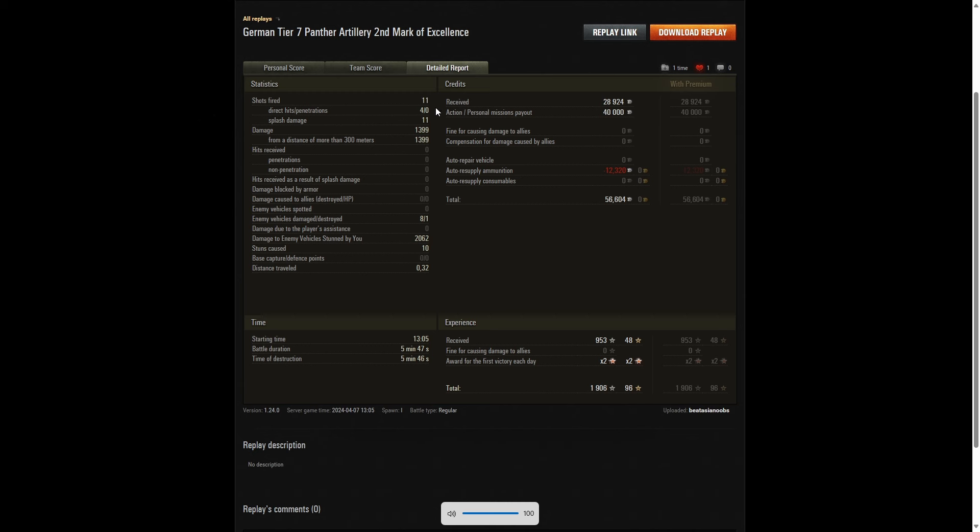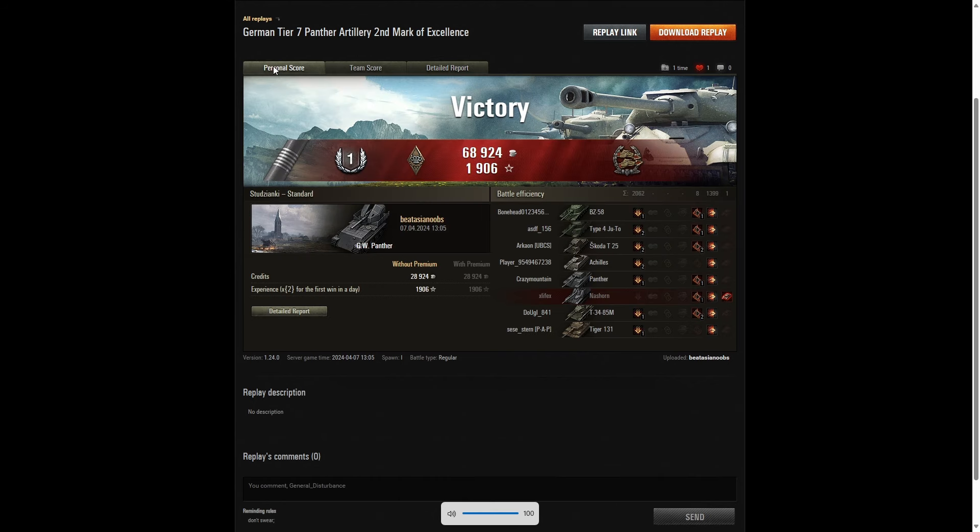833 base XP went to the T-34-85M, 806 went to the T252. He fired only 11 rounds in the game, but it was only a nearly six-minute game, so it was good that he managed to get that many rounds out. As you saw, he got a direct hit with his very first shot. Four direct hits on the enemy — none of them penetrated — but he did get 11 splash hits for 1399 hit points, all at more than 300 meters. He killed one; there's the Confederate, 2062 hit points of stun assist off 10 stuns, and that got him the first class tanker on a free to play account. He actually made a profit of 56,604 credits and took away 1906 experience points as well.